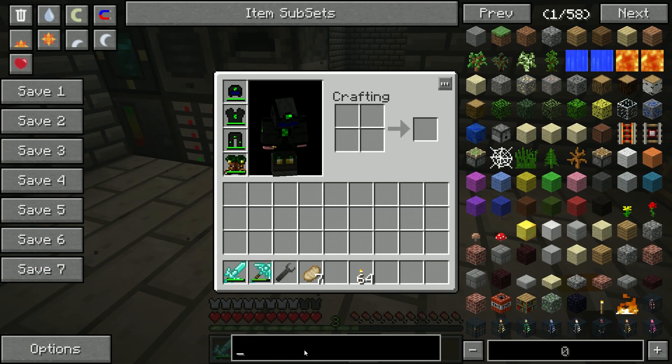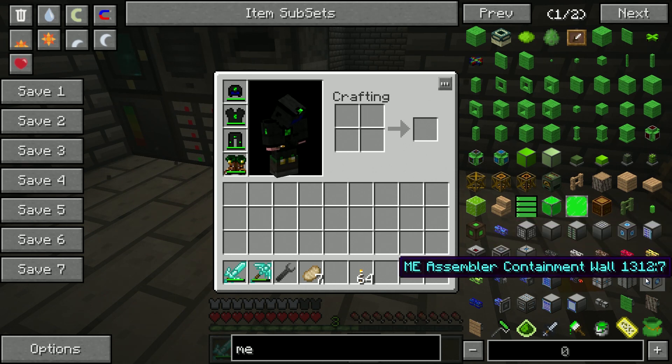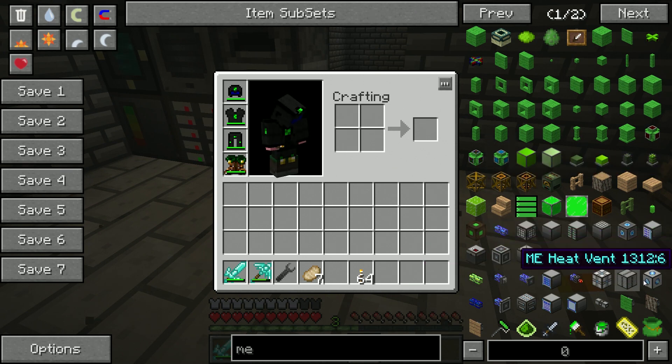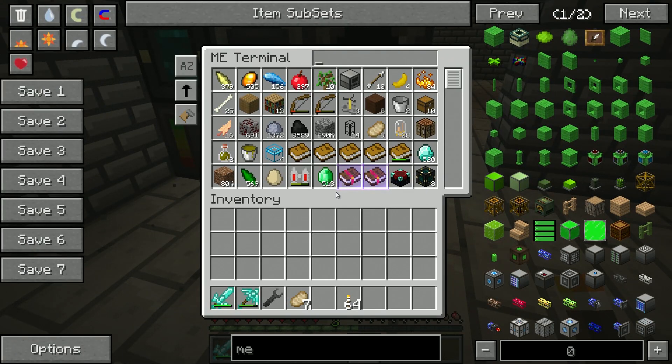To get the crafting set up, if I remember right there's a crafting CPU, there's the heating vent, there's the assembler containment walls. The assembler containment walls are what we need for the outside of the pack. So that's gold, quartz, and iron. We're going to need four by four, so that's 16 plus 16 — that's 32 plus 8 — so I need 40 of these.